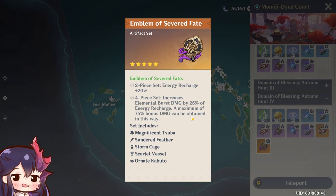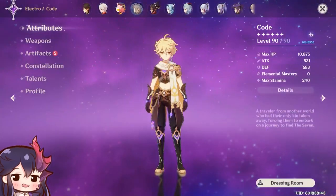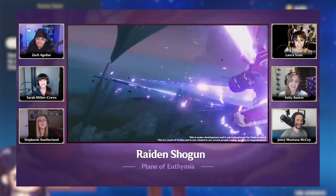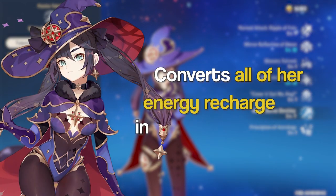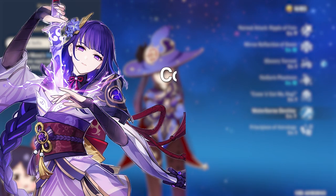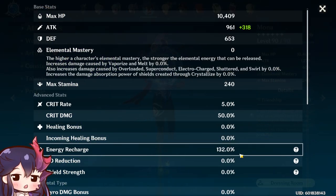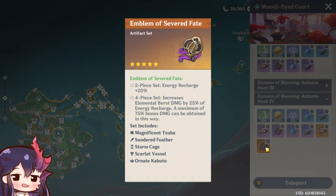According to voice actor Sarah from the live stream, Raiden Shogun has a passive similar to Mona where she converts a portion of her energy recharge into Elemental Damage Bonus. After unlocking the passive talent Enlightened One, if her energy recharge surpasses 100%, she'll receive greater energy restoration from Musou Isshin as well as increased Electro Damage Bonus. The difference is Mona converts all of her energy recharge into Elemental Damage Bonus, whereas Raiden Shogun only converts any energy recharge above the base 100% that everyone has.